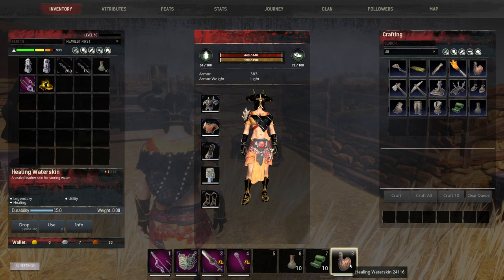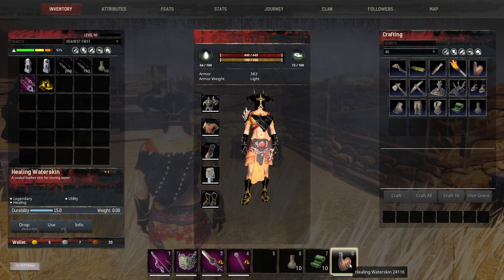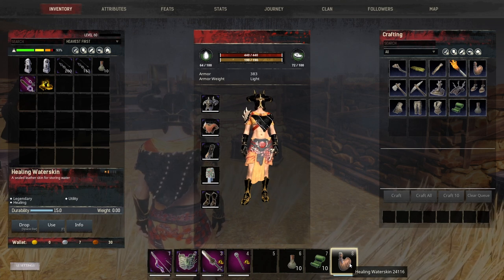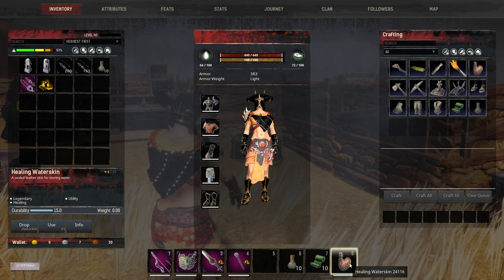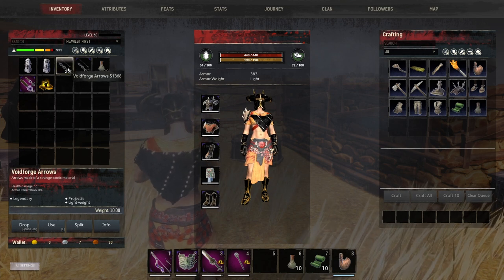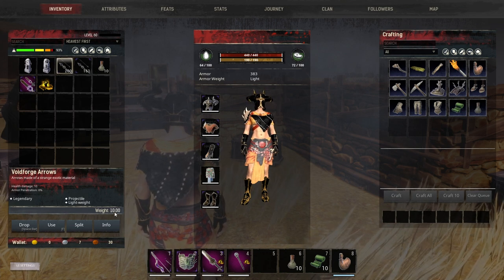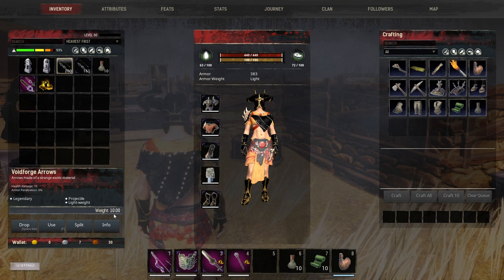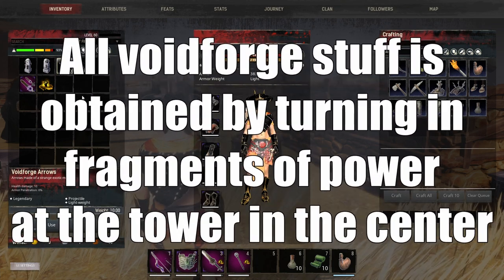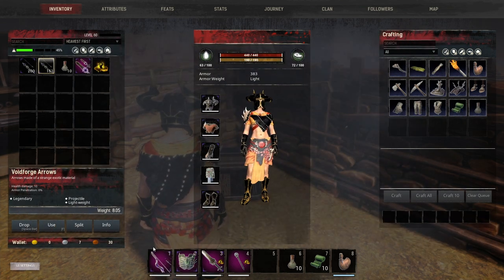A nice little helpful thing to have is the Healing Waterskin. The healing on it is honestly trash, but if you're standing in water you can just keep drinking it over and over again, and there's a lot of water all over Siptah, so it's not hard to find a puddle. For arrows, we're using the Void Forge Arrows because they stack to 200 and only weigh 10 — the same weight as a normal stack of 100 arrows. So you can carry 400 for only 20 weight, though their damage is just 10 with no armor pen.